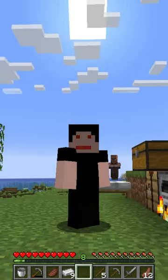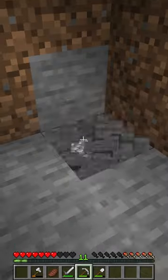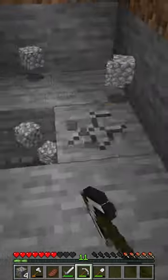Welcome to Minecraft. Today we're going to show you how to make smooth stone. The first step is to obtain cobblestone. You can do this by mining stone blocks with a pickaxe.